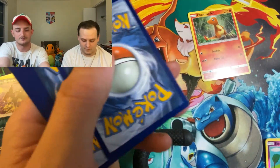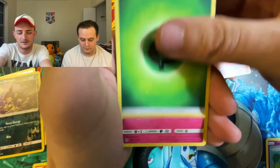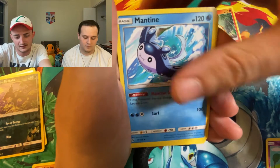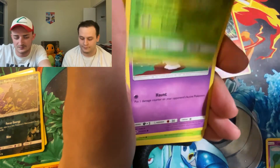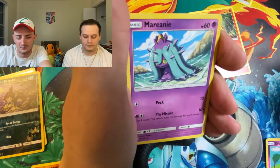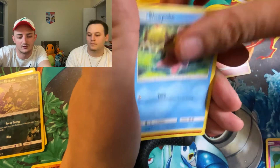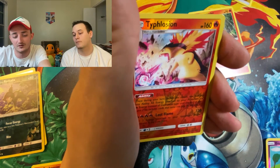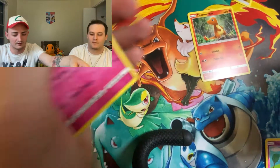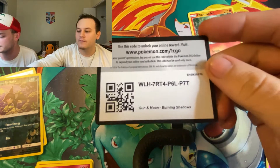There's the code card. We got Leaf Energy, Cuirlei, Mantine, Aerodactyl, Litwick, Comfey, Mareanie, Larvitar, Slowpoke, Reverse Rare Typhlosion, and Granbull. Non-Holographic Rare. We did get a Reverse Rare with that Typhlosion, so that's nice.